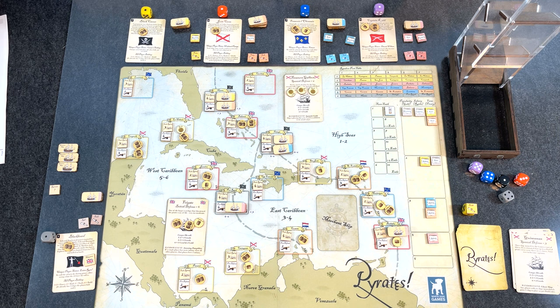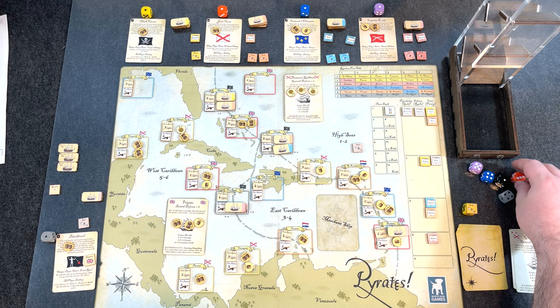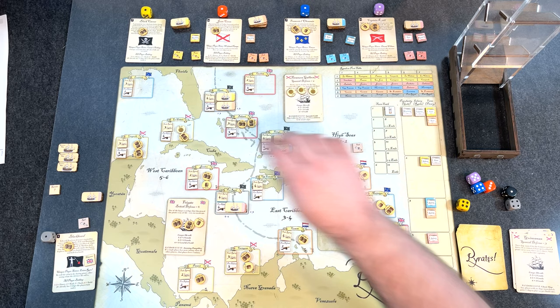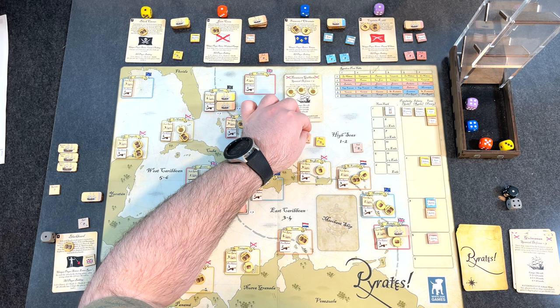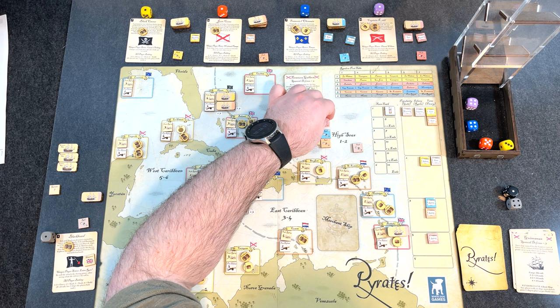That's it for the booty phase — onto the bidding phase. I feel pretty good having one of everything on the board. Let's do a trade action and roll for the AI. Yellow rolled a three: piracy. Orange rolled a five: raid. Blue rolled a four: also a raid. Purple rolled a four: also a raid — joining on a big raid. Bidding phase is over.